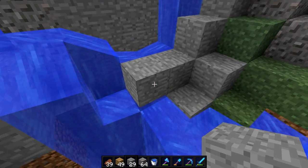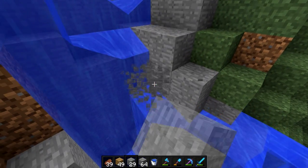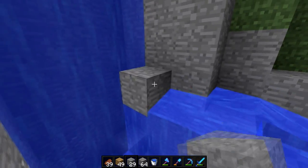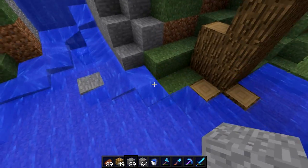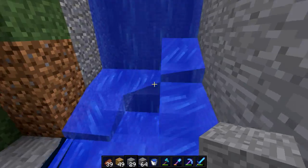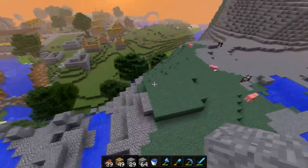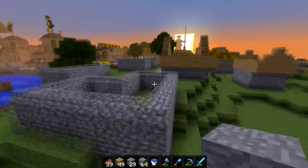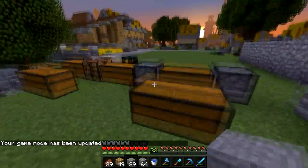Why does this even happen? I'm going to fix this in creative because it's stupid that it even flowed over here. Go away! We've got it now. This is more or less what it's going to look like, but we're obviously not done yet. Now is the vegetation stage, and I also want this area to look nice for the sake of the town. Let's go to game mode zero, sleep, and then we'll get back to that.